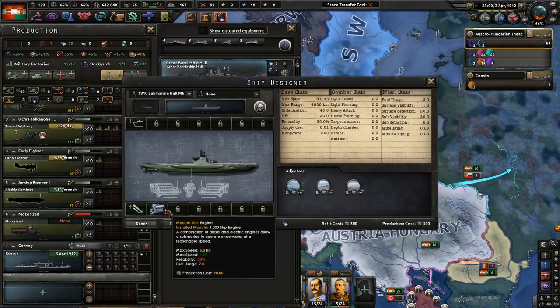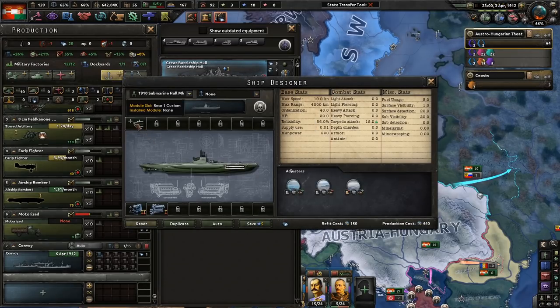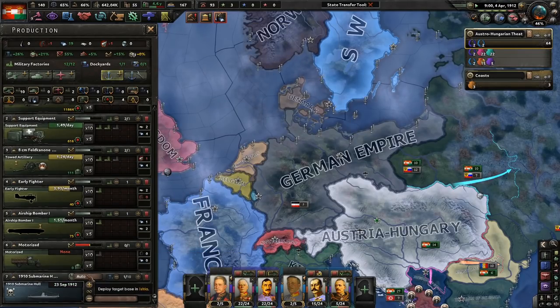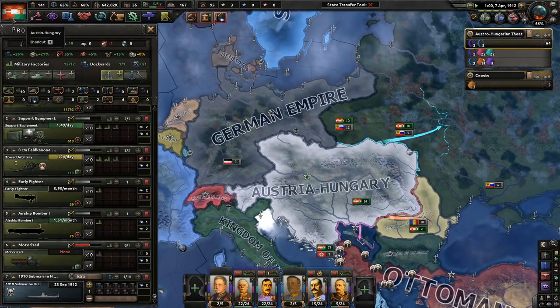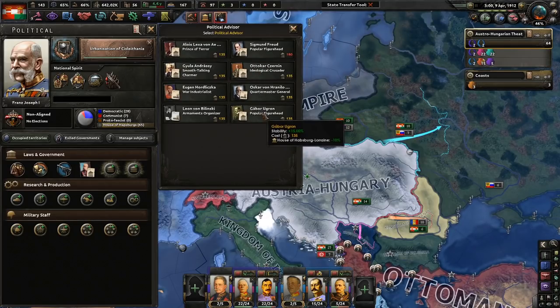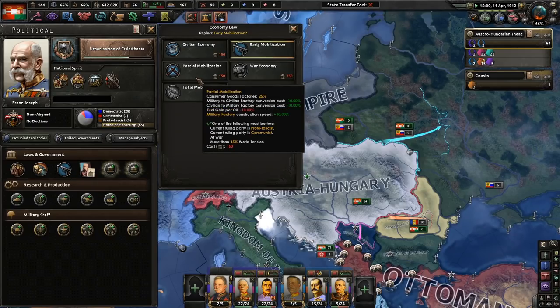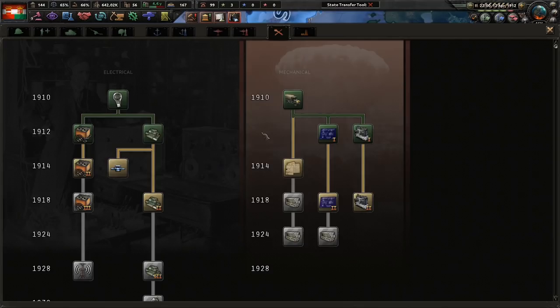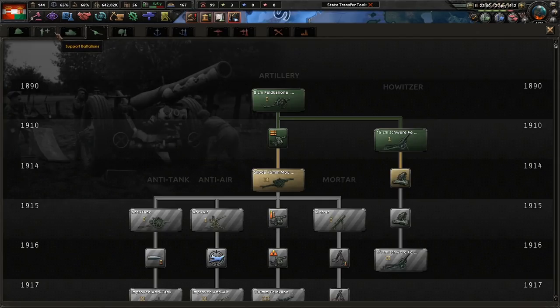Let's go for torpedo tubes. This is not a great ship, so we'll only make one. We can only get 0.56 political power a day — not bad. I want more stability, but let's get Partial Mobilization first, then more stability after that. It's only 1912 — field hospitals would probably be pretty good to get.